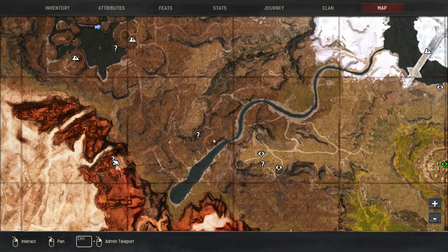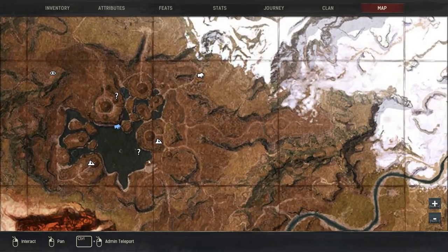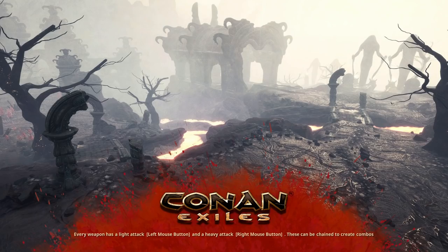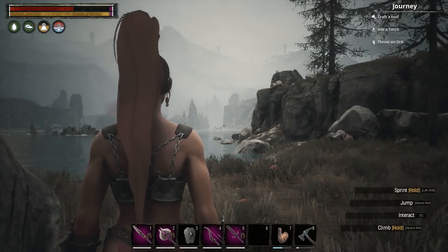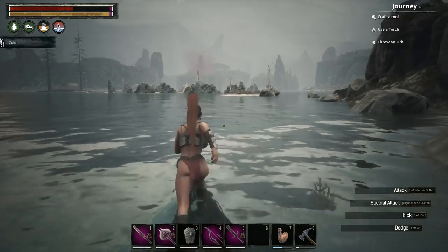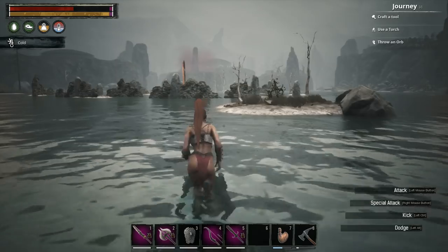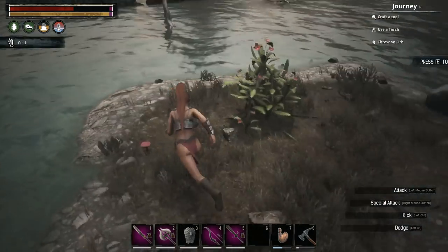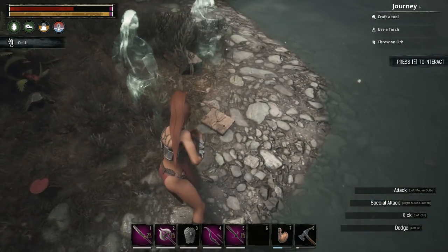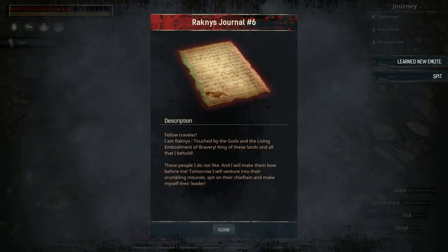Next up, we'll do the Spit emote. We're going to go back up northwise — right there is the spit emote. We'll walk through the water to a little island that has a book with this emote. The island in front of me is where you will find the Spit emote, and right there is a book — interact with it.